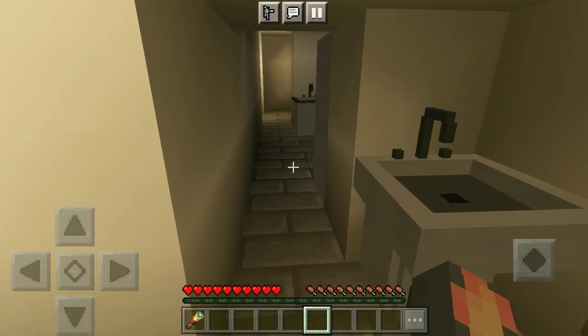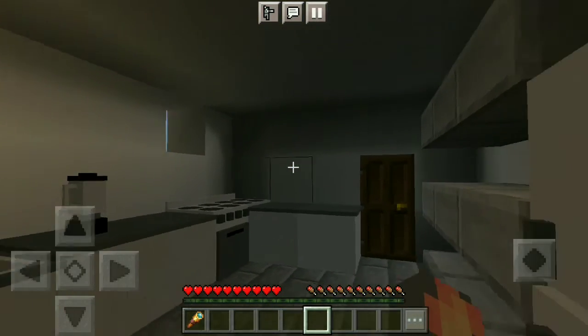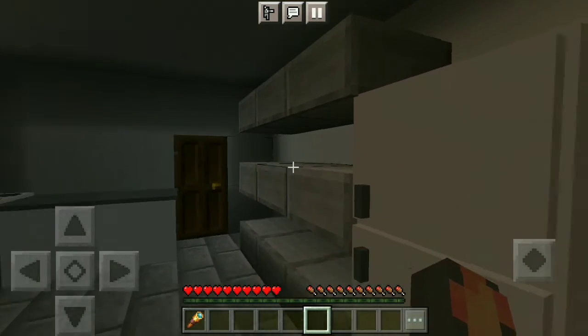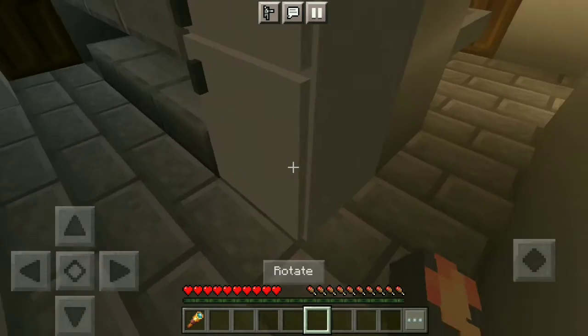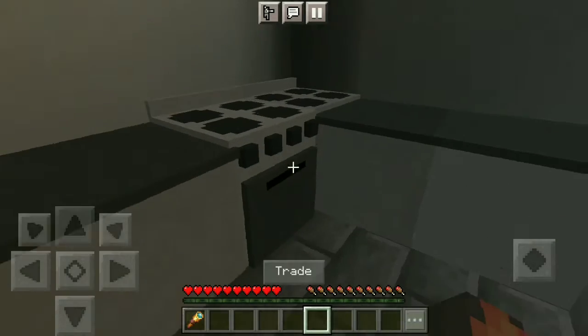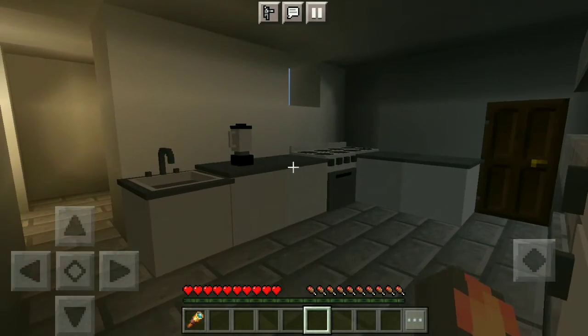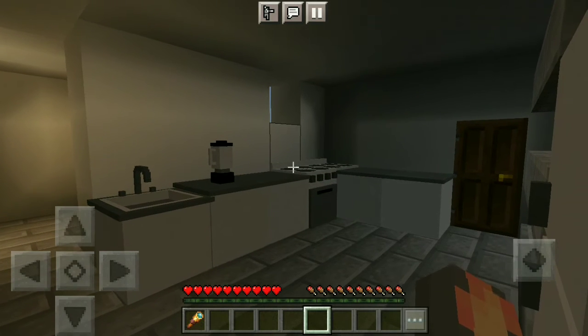Now I'm going to show the kitchen. Here it is — I'm sorry I didn't add much lighting, but as you can see it still looks good. Here's the sink. I'll give a full detailed look when the actual home tour comes.